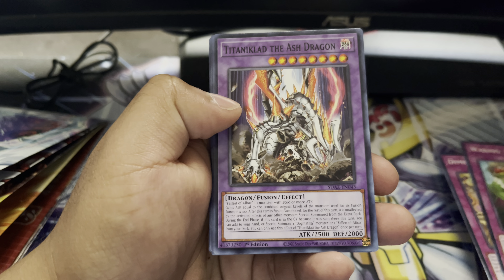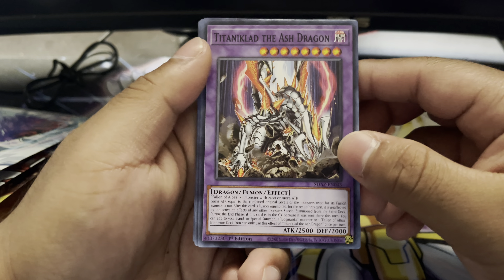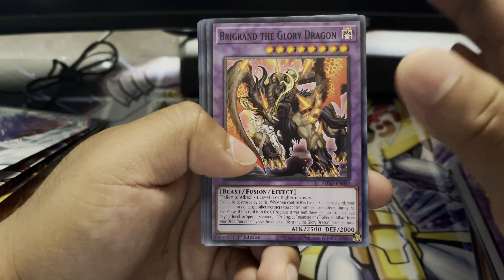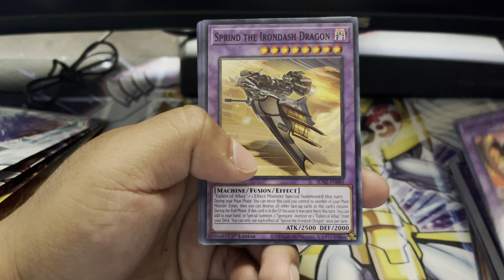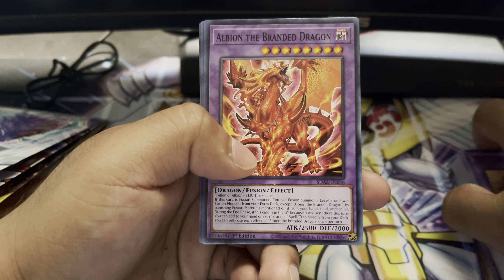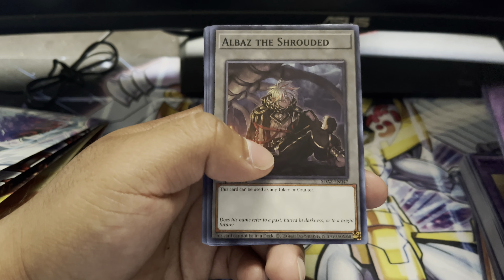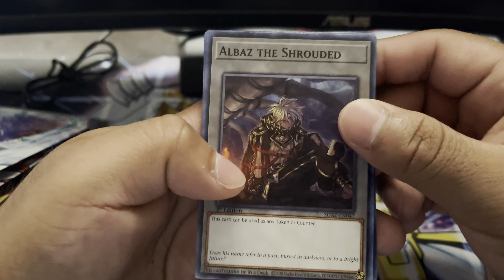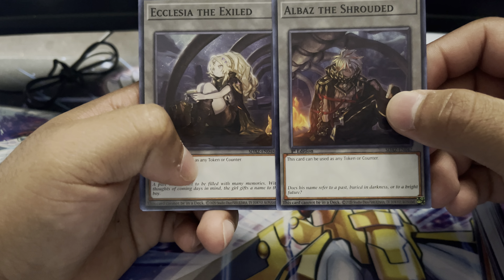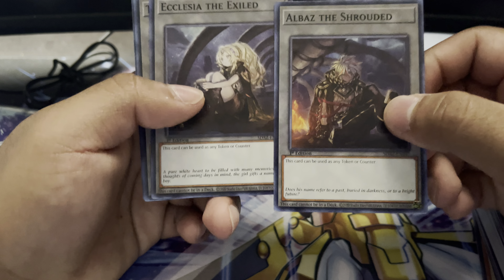Waking the Dragon. And we also have some great reprints for some of the older Albaz Fusion monsters, such as Titaniklad the Ash Dragon, Brigrand the Glory Dragon, Brigrand the Iron Dash Dragon, and Albion the Branded Dragon — you're going to need like two copies of this bad boy for the Albaz Despia deck. And here we have some of the cool token cards that come in the structure deck: Albaz the Shrouded and Ecclesia the Exile. If you lay these two cards on top of each other, they're literally at the same campfire, which I thought was pretty cool — the artwork just goes together like that.